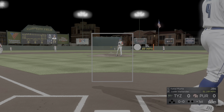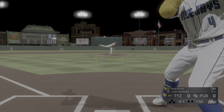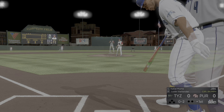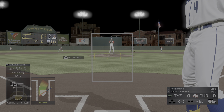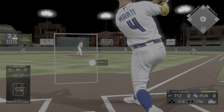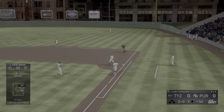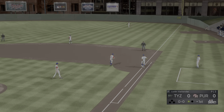No balls and one strike. Into the windup, here comes the 0-1. Looks like he swung it underwater that time for strike two. Hit to first — he's got it, and he'll take this to the bag himself. There's your first out of the ballgame.